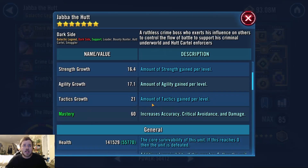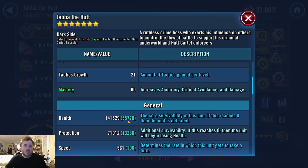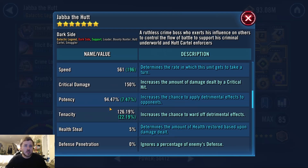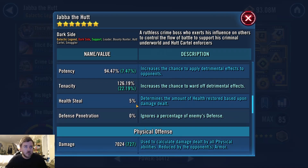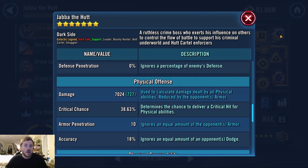Jabba I think I gave him what I want to give him. He's got good speed, some extra protection, good health, great speed at plus 196. I think it's pretty great for him. I'm fine with him — I just need to work on the others.